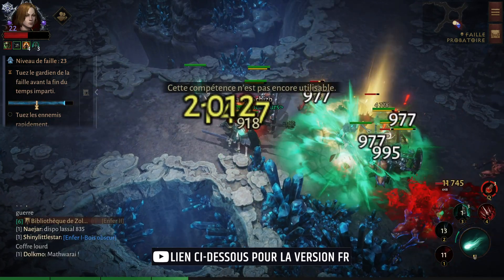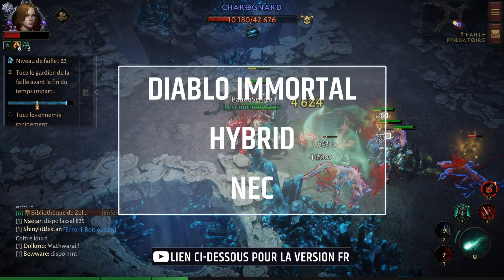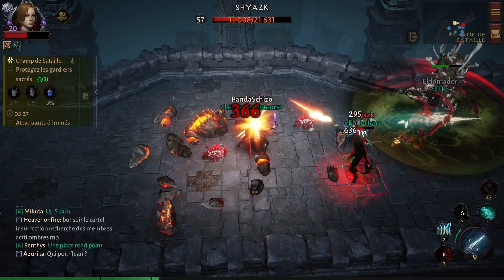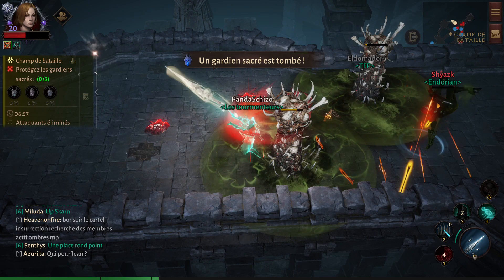Hello everyone. In this video I'll tell you about a very strong build combining Necromancer summonings and spells. You'll have a ton of damage and CC if you wish to play any activity in the game. It's of course a free-to-play build, meaning that you don't need to spend any euro to play this build.